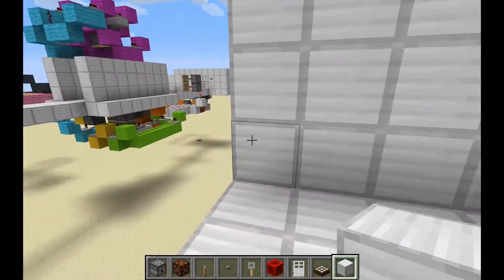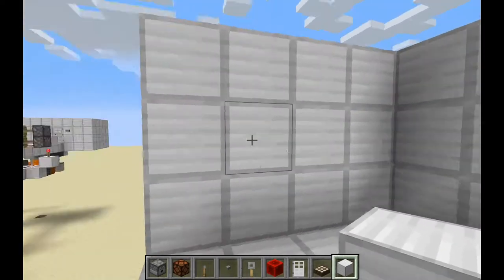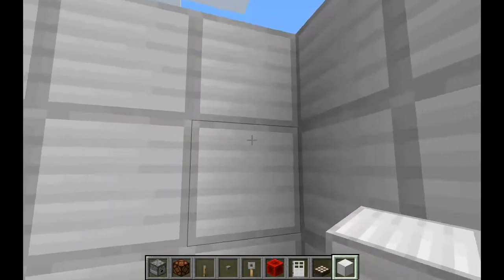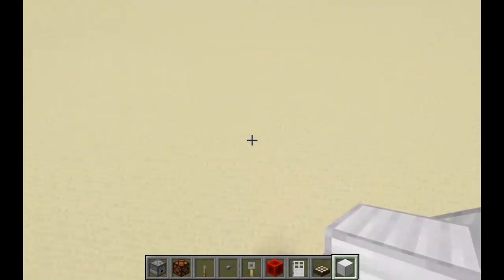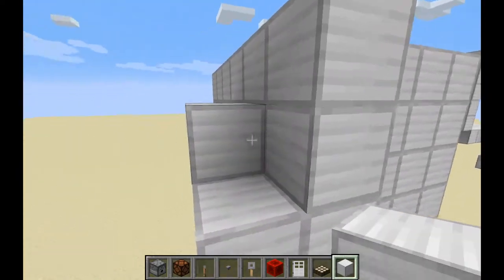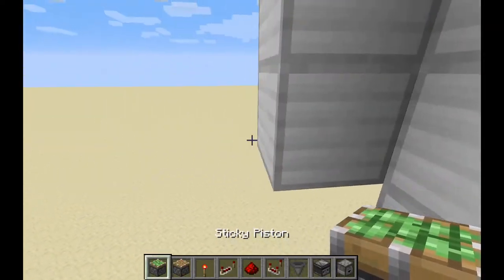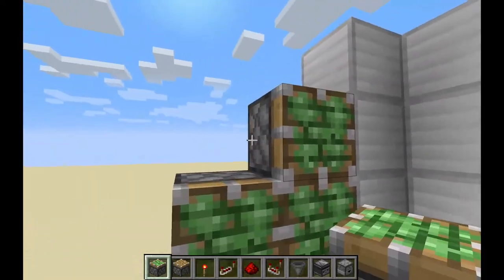Here we have the first one. You just need to choose a corner of your house that's about three blocks tall, though two blocks is fine. Choose one side, then break the door entrance for it. You see this wall — add one more layer, then you go behind one block and place your sticky piston on the wall behind your entrance, just like that. You need four of these.